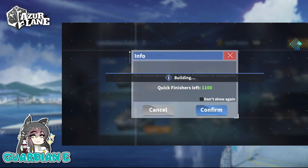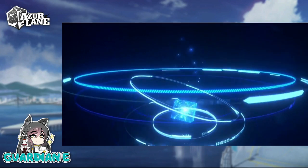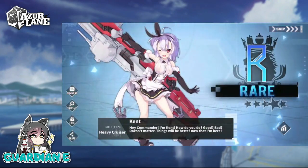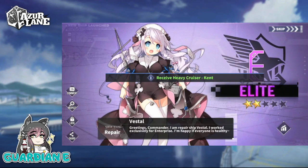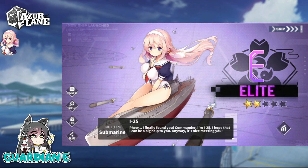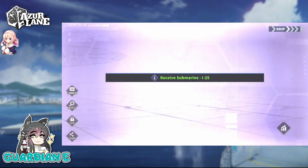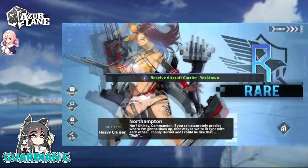We'll do a max 10-pull and finish all. Obviously Essex is a great ship — extremely powerful, and a great opportunity for new players that weren't around during the initial run to get her. Oh, there's I-25! I did pull for I-25 before because she's one of my favorites among the submarines. I like her design a lot — I have her max limit broken. I like her little downward bunny ears, it's very cute. So already getting one event elite. Getting a Yorktown now — that is not an event elite.